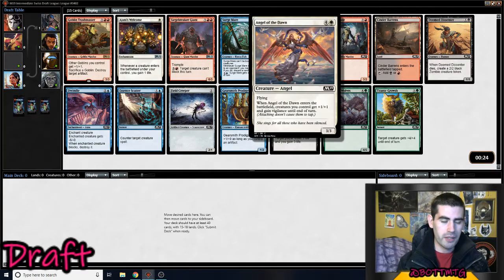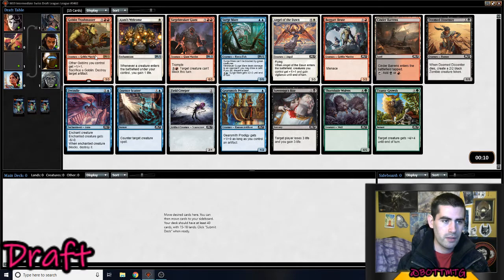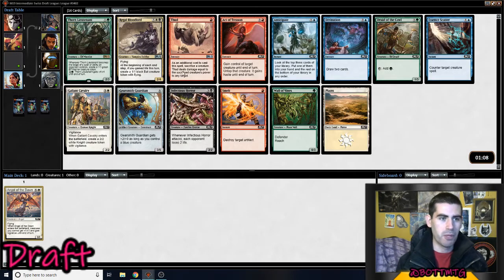Interesting pick here. My favourite card is probably Essence Scatter, then maybe Angel of Dawn, but Goblin Trashmaster with a load of goblins seems very powerful. I could also see it being Essence Scatter or Angel of Dawn — maybe Angel of Dawn is just better because it goes in multiple decks. I'm not sure. Let's see if we get punished.